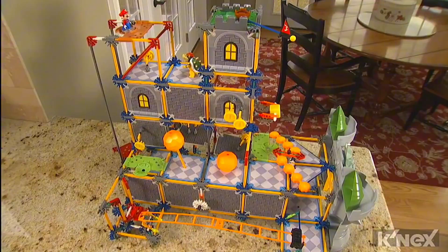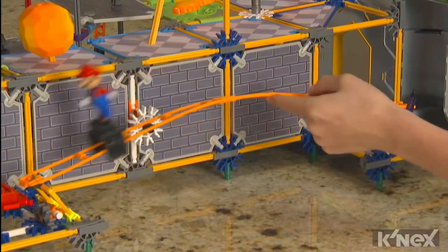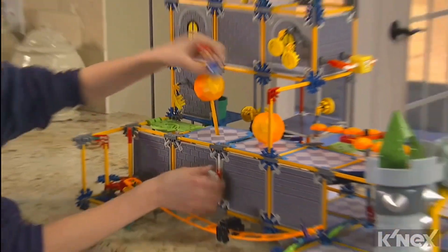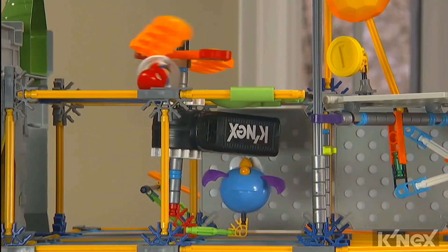It's Bowser's Castle. Make your way through the entrance gate and use the track slider to get to the other side. Look out for the falling fireballs and don't get hit by the rotating motor-powered firebars.